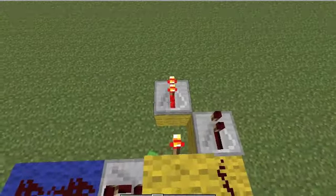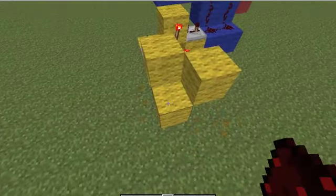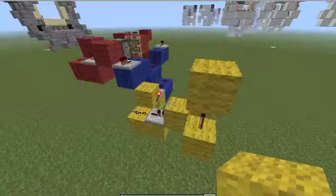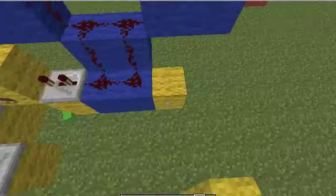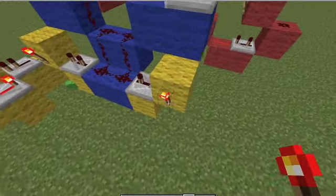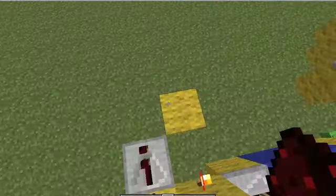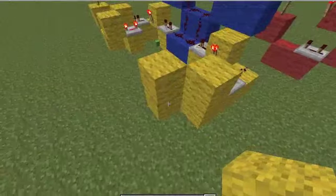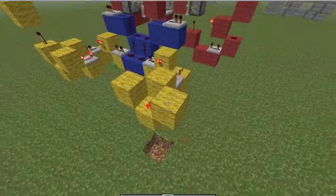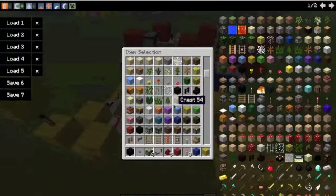Four ticks, blocks in front of them both, powering this redstone — and this will be powering this torch, and powering this torch on the other side again. Three ticks here and torch, one tick, four ticks, blocks in front of it, and redstone powering this torch with a block on top.